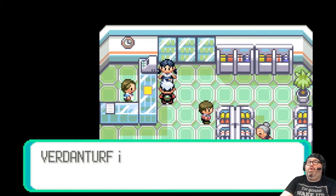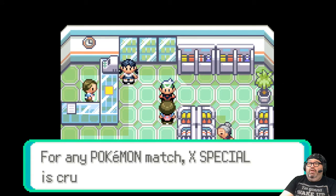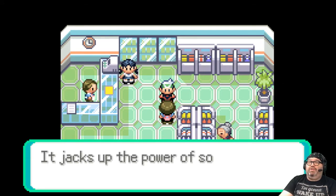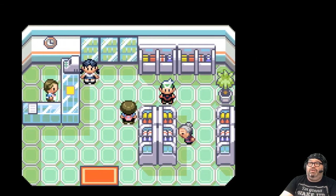'The Nest Ball works better on weakened Pokemon — Verdanturf is the only place you can buy it.' For any Pokemon match, X Special is crucial — it boosts the power of some moves even though it's only for one battle. It's not crucial. Don't lie.